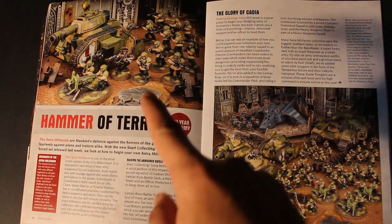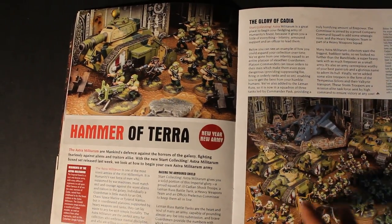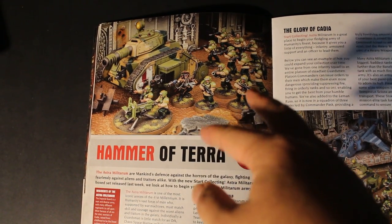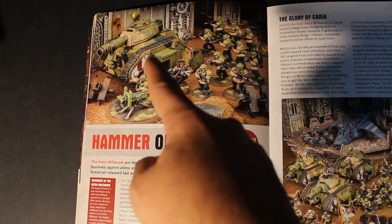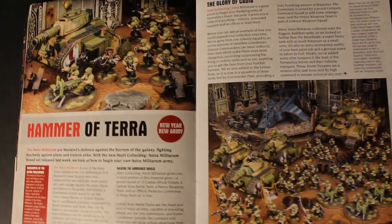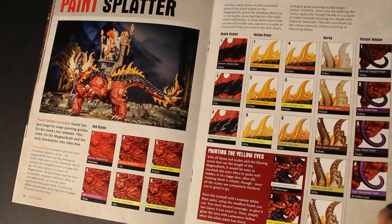The next article is a focus on what you get with the Start Collecting boxes. These are boxes at a great discount if you want to get a new army or add to your existing army. They each come with a troop choice, a special choice, sometimes a big vehicle, and a character. For $85 American, you can get a squad of Astra Militarum shock troopers, one heavy weapon sprue, a Leman Russ tank, and a commissar. I definitely suggest picking one up if you're so inclined — it's a great value.